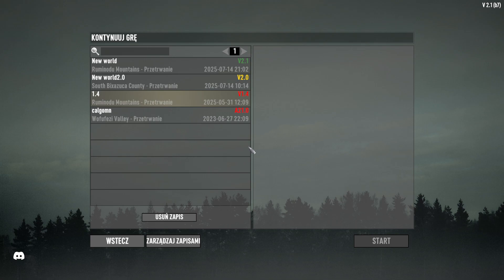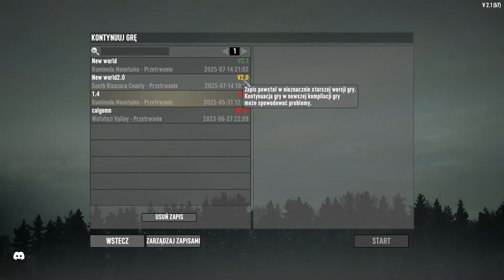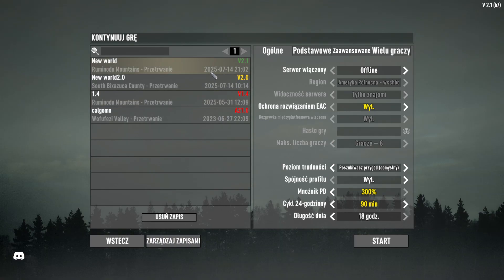Hello guys, as you see in the title, we're gonna make an export of a save from the older version 1.4 to the newer version 2.0 or 2.1. First of all, you must create a new safe on the new map for 2.0.